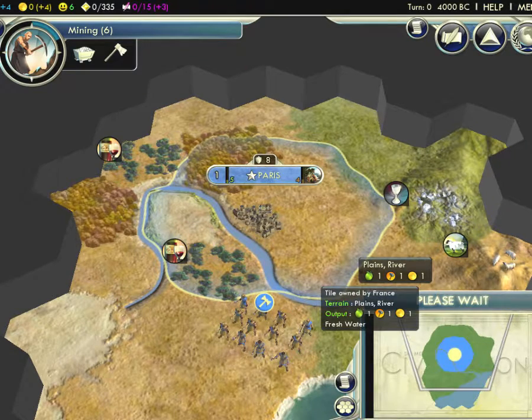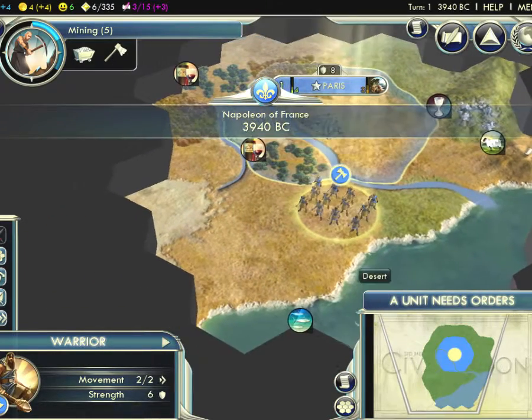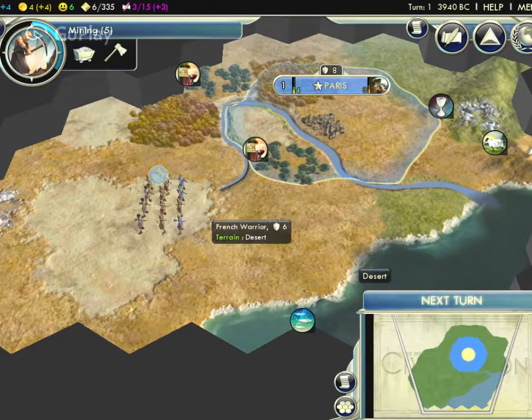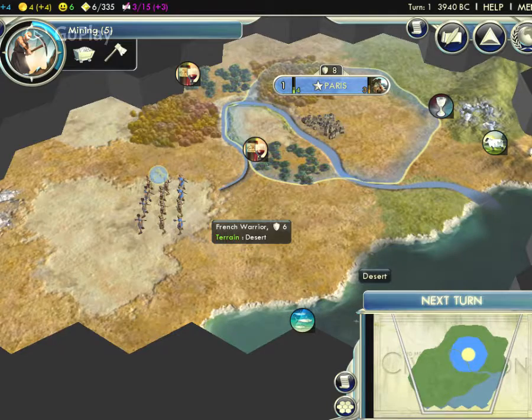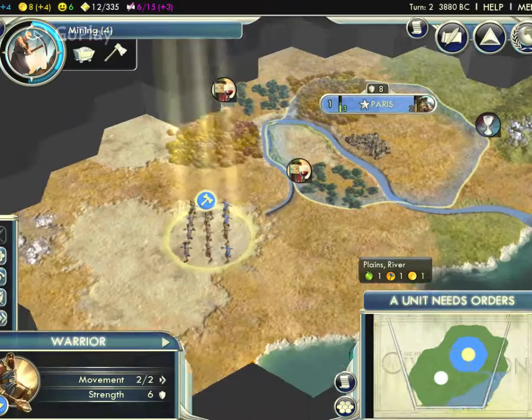This button shows the next turn. Next turn means the computer-generated kings will start their own game — they will also be building their cities and armies and so on. Ok, that was the main overview of how to start a game. The next lecture will explain how to actually play the game. Thank you, Allah Hafiz.